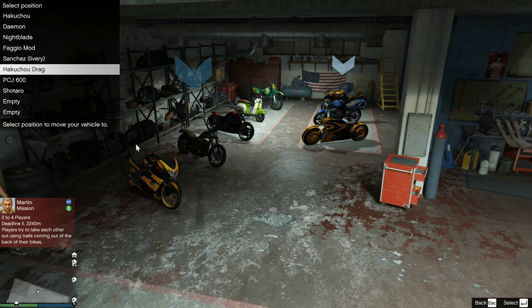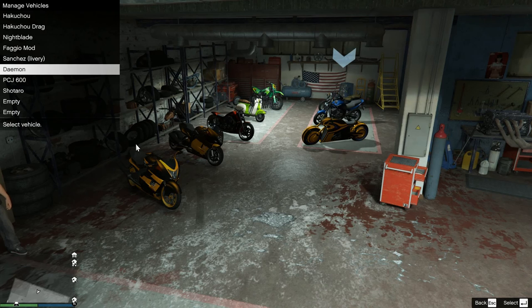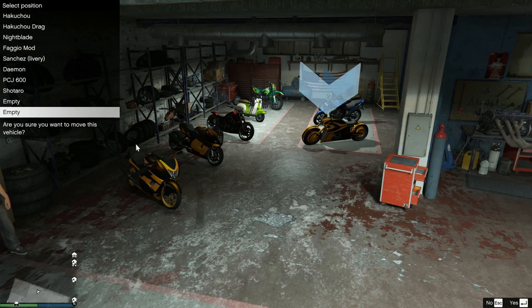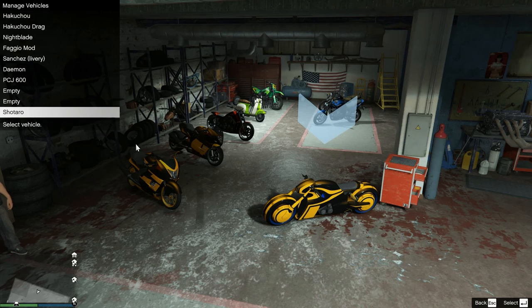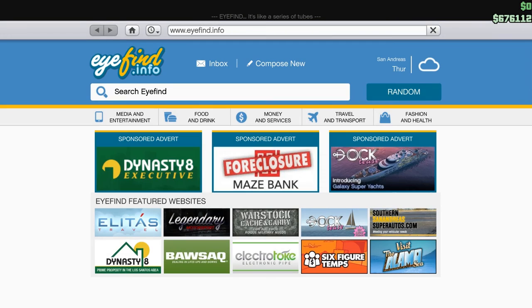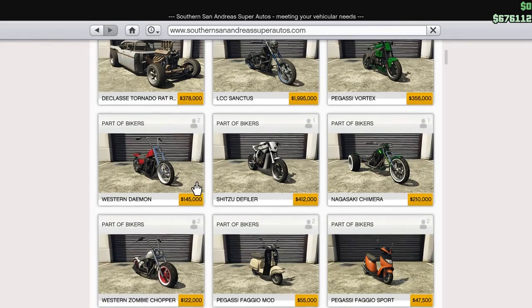Put the drag up front. Put the Shotaro front and center. That looks good. Now we have these couple of empty slots, so we're going to fill one right now.